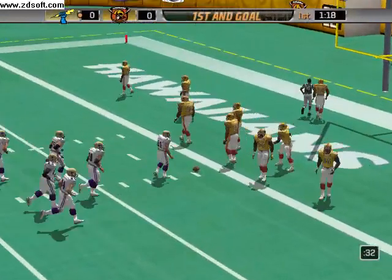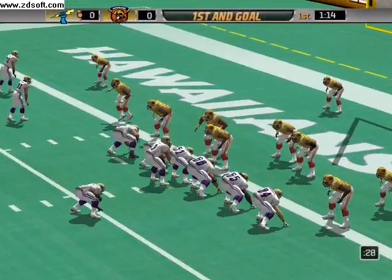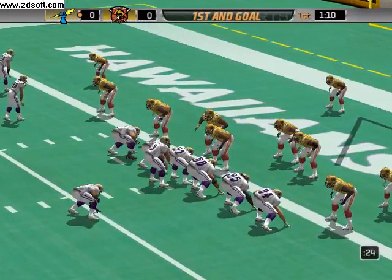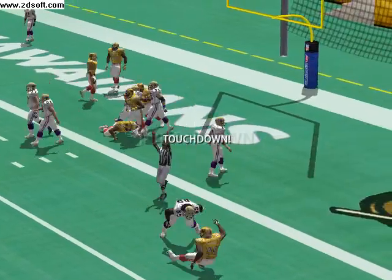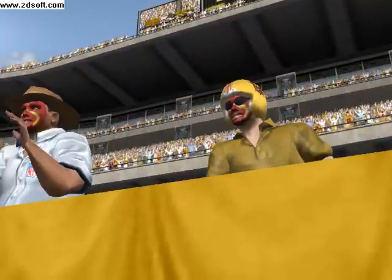It's first and goal at the one. Number 12 lines up on the left side, gives the ball off — that's a touchdown, visiting team! The quarterback across the goal line for the score.